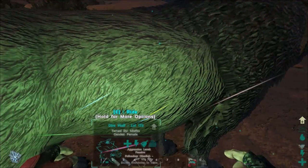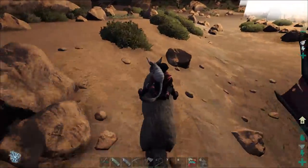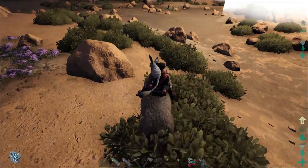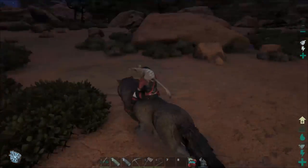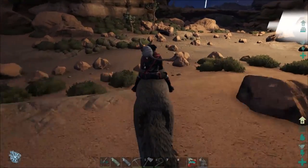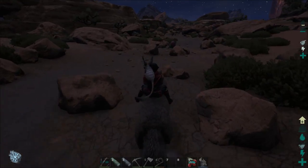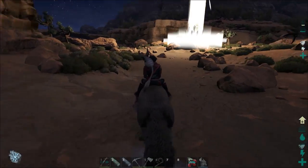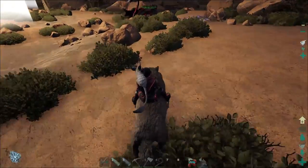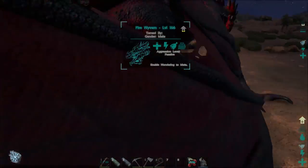Let's see what kind of stats we got - I might want to level this guy up a little bit. I really would prefer a saber. I prefer dire wolves - I think they're super rad - but because they don't have a saddle and have no armor, they're just not as good. The armor bonus is way better than the increase in health and damage they get. There's a rock elemental so now we're just going to run away.